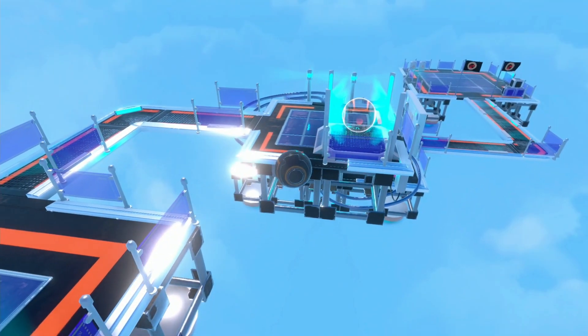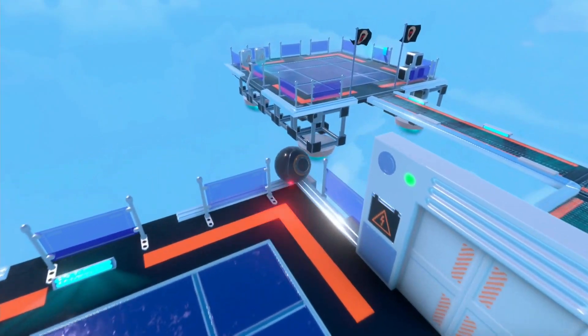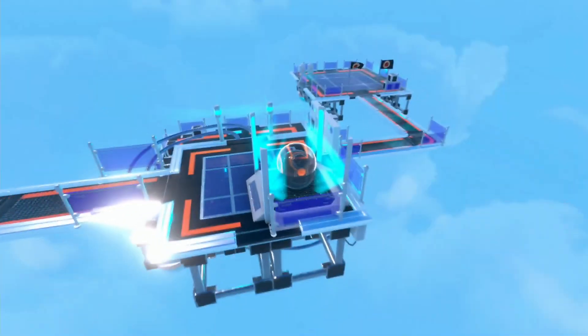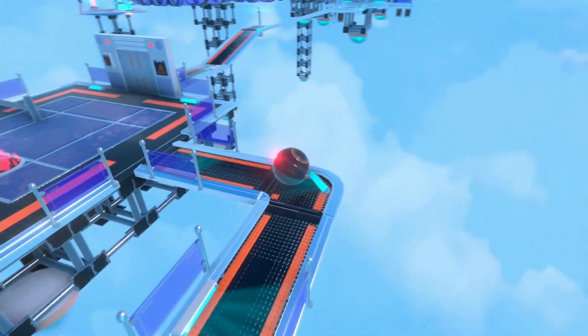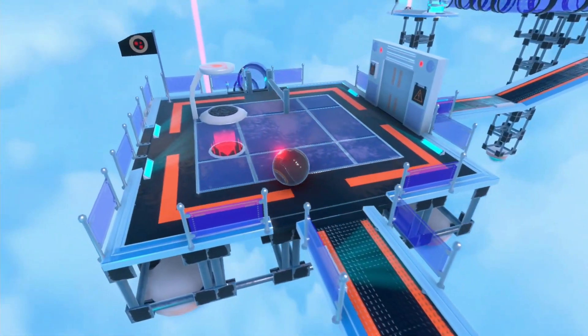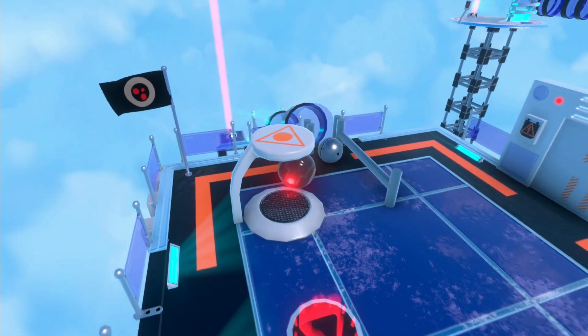Go through the checkpoint and look down because there is another collectible. Move slowly towards the edge and try to get the collectible. Now jump off the platform to start on the checkpoint again. Keep moving forward to the next section, then activate the red platform to spawn another sphere.